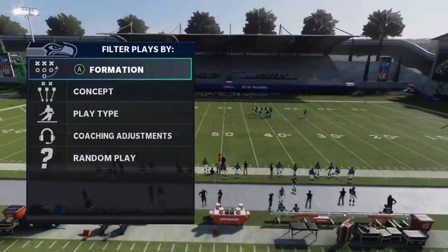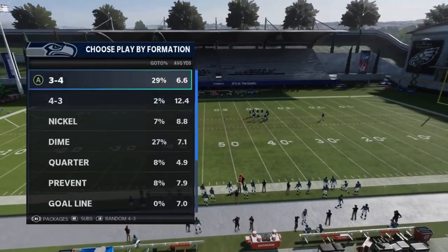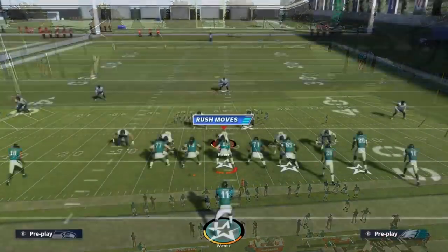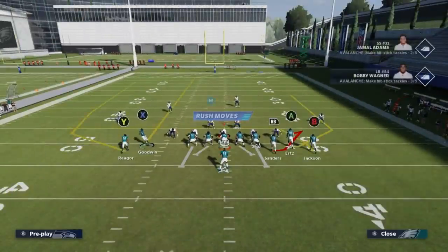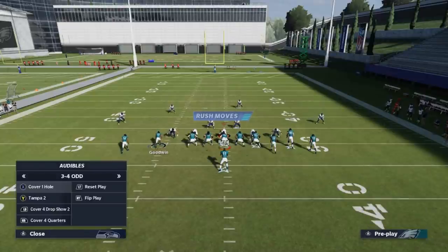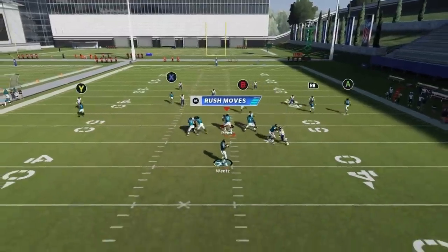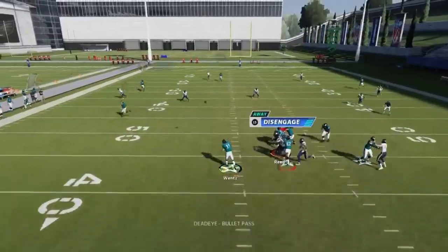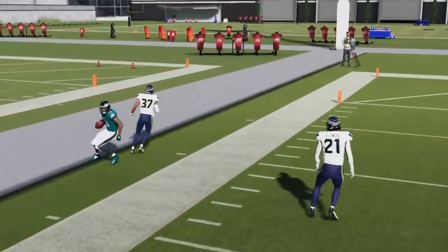Next up, we got the Y Curl. Against cover two, just motion this receiver here and put him on a streak — that will be the focus. The Y route's going to get outside and be a big play. Just bullet, pass lead to the sideline. You can make a catch and run and make a big play out of this. It's a good route.